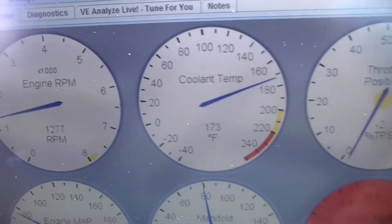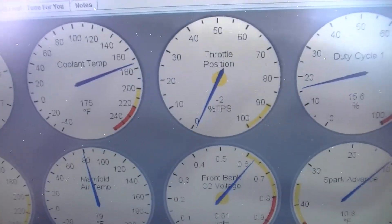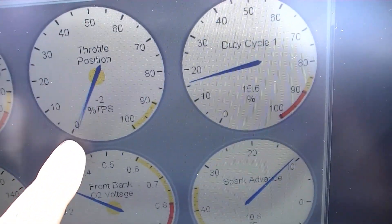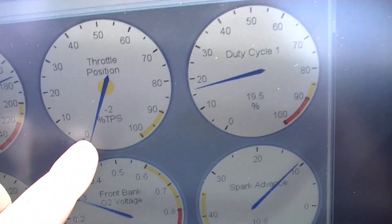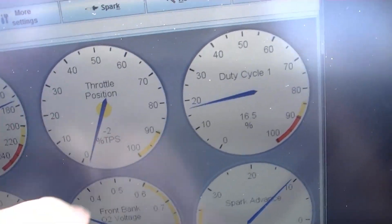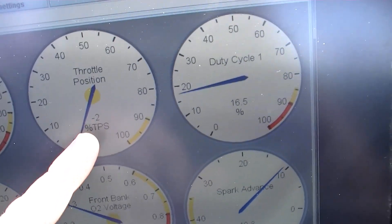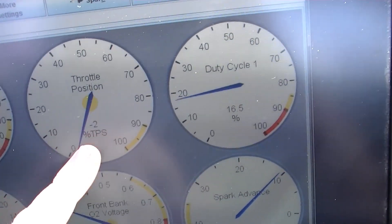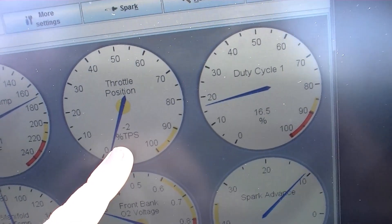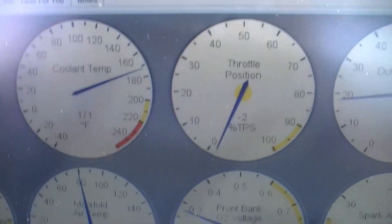I'd like to bring it down, which I can do with the throttle position — that's not a big deal, pretty easy to modify. For some reason the voltage seems to be off a little bit, just a hair, not much. When first starting it, there's this tiny surge — it'll go up anywhere from three to five percent and then back down to negative two percent. I'm assuming that has everything to do with the charge. I'm not too worried about it right now; the idle feels pretty good.